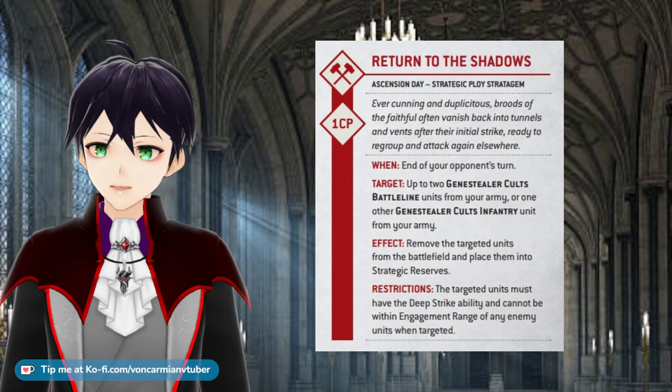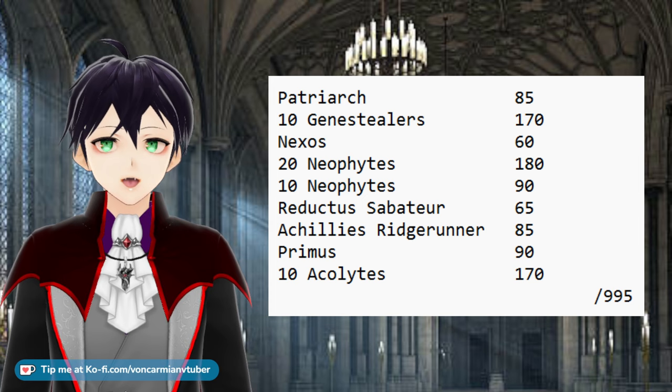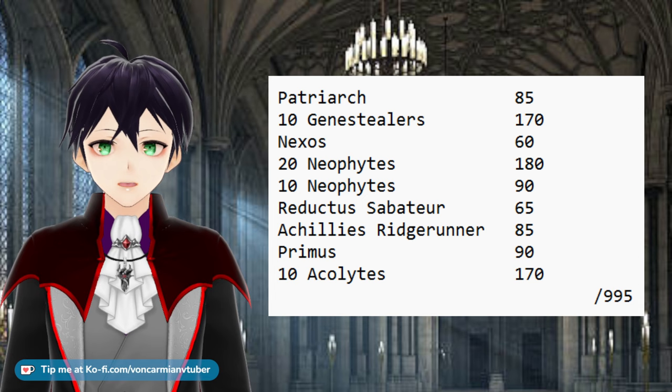Here is the list, which I will read out for the visually impaired and so you don't need to tab out of the game you're playing, look away from nature if you're walking, or look up from whatever you are painting. I have a Patriarch and 10 Genestealers, a Nexos with 20 Neophytes, 10 Neophytes by themselves, a Reductus Saboteur, an Achilles Ridge Runner, and a Primus with 10 Acolytes. Weapon options: